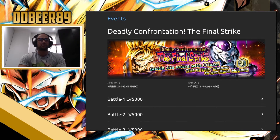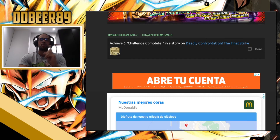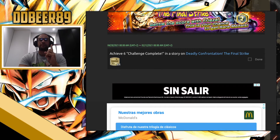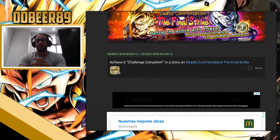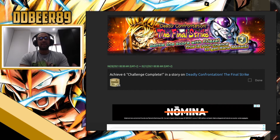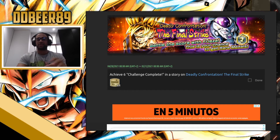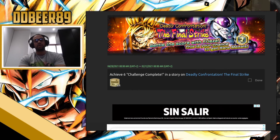There should be missions for this event — and yes there are missions. One mission requires you to actively complete the challenges in the story of the Deadly Confrontation: The Final Strike. So pretty much you need to complete it, and then you're going to get a title. That is it — that is all you're going to get from it, no Chrono Crystals.